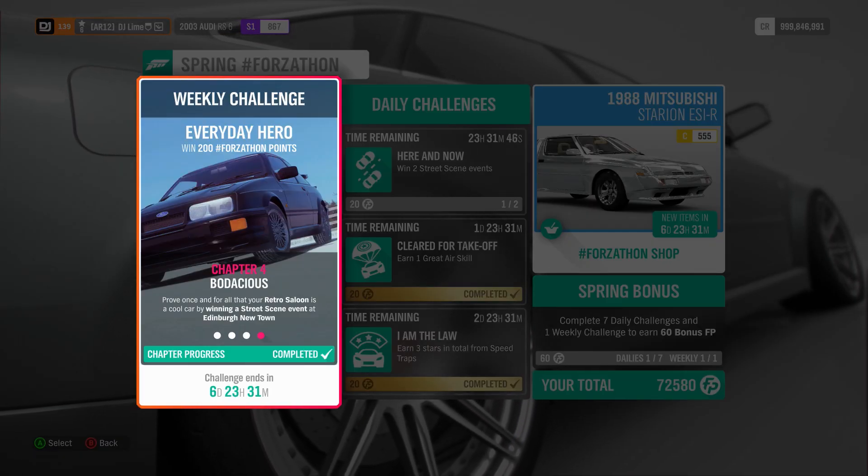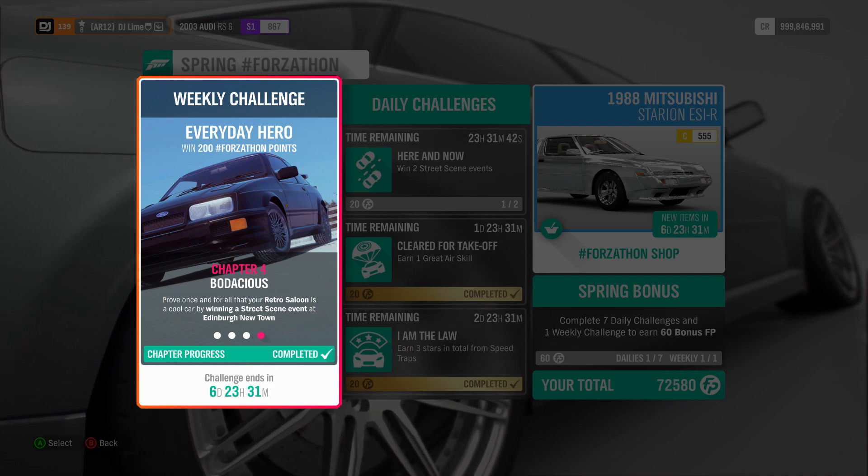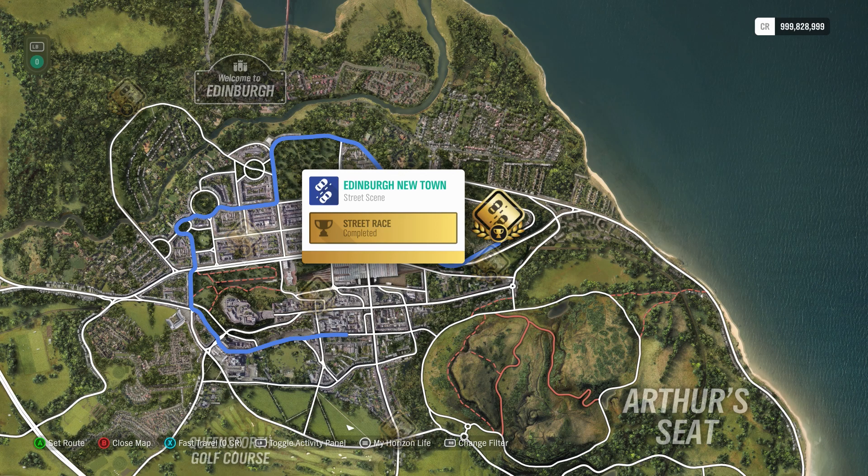Then for the final challenge, you need to win a street race, but it has to be at the Nindenburg Newtown layout. It's a pretty twisty track, so if you're having problems winning this race, then go into your settings and turn down the difficulty.